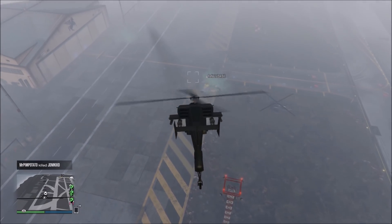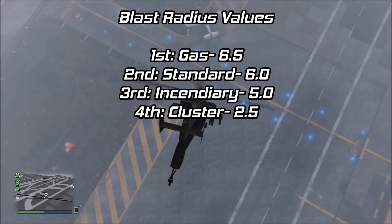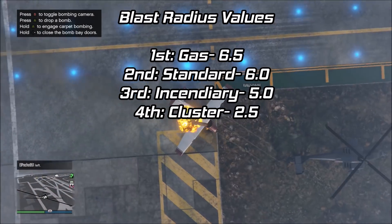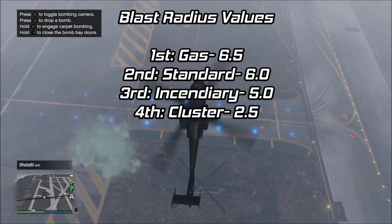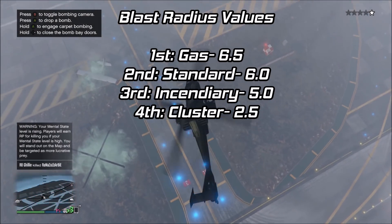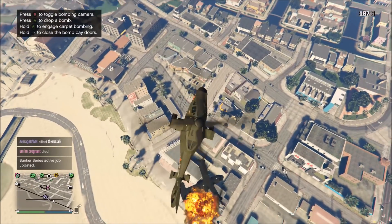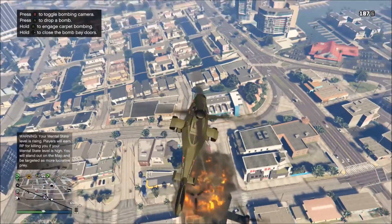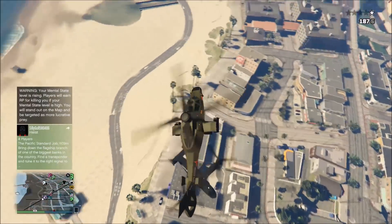Now that we know all the data about each bomb, let's compare everything. Here are the blast radius values ranked from best to worst. Gas is first, but they don't actually cause explosion damage, so your best bet against ground targets is probably the standard bombs, since they have the biggest explosion radius. Incendiary isn't too far behind — they're just as useful as standard bombs, and the small difference in blast radius is very unnoticeable. Clusters are very good for destroying armored vehicles but not great at hitting people on the ground due to their small blast radius. My recommendation: go for standard or incendiary bombs on your aircraft. If you want to use gas bombs, put them on a helicopter so you can stack the damage up easier by dropping them on the same location.